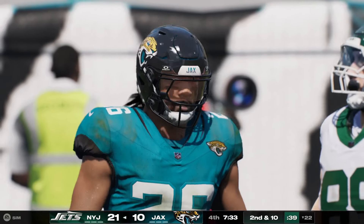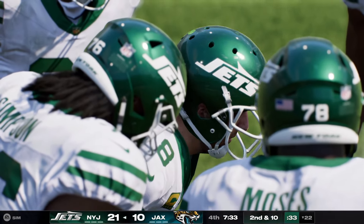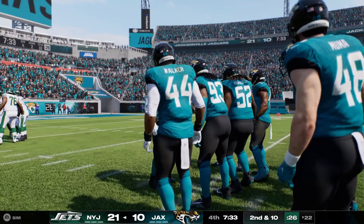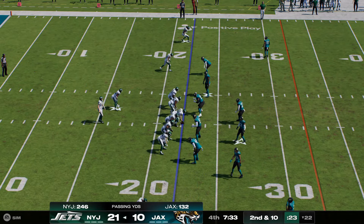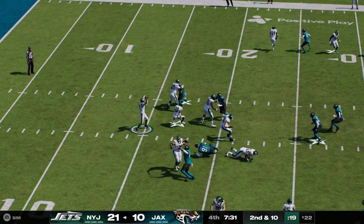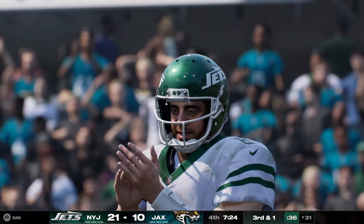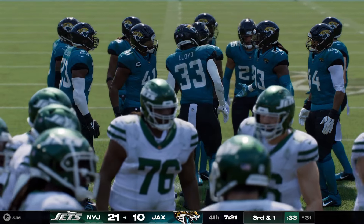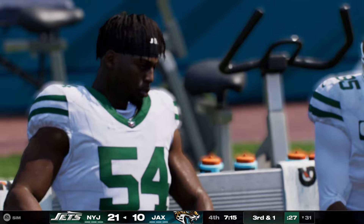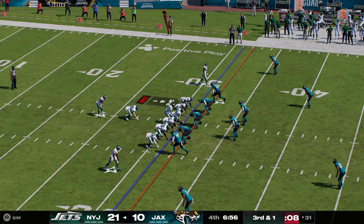On fourth down, the punt team sends this one away — change of possession on the punt, Jets take over first and ten. The Jets' offense and their quarterback set to take the field once more, and this defense might be about ready to wave the white flag. Nothing they've tried has been successful — he just processes things so quickly and makes the right read seemingly every time. With two scores on the plus side, maybe you start thinking about playing keep-away? You're not thinking touchdowns anymore — you're just thinking first downs, keep that ball, keep the clock running.